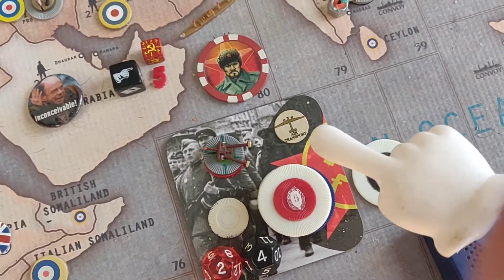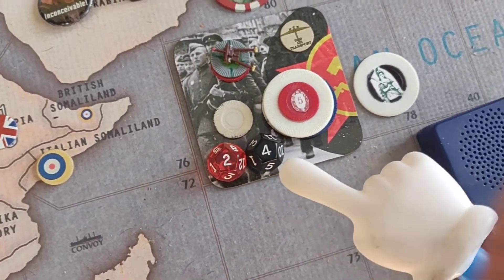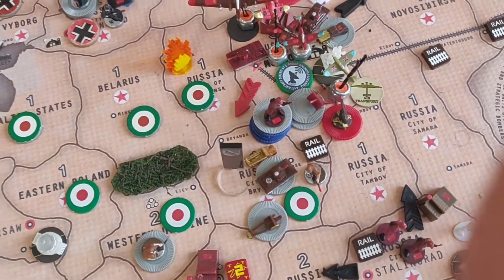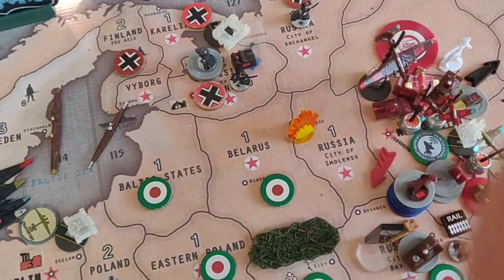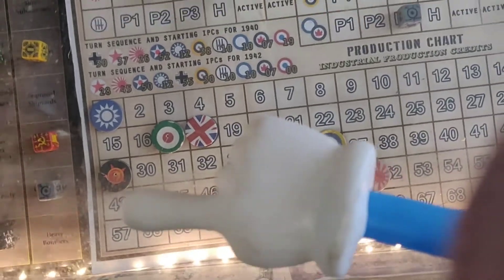I can use one of my air transports into a paratrooper for one of two attacks. Four years of combat. First one will be Smolensk — I take a tank. Make it mine! That'll put me up to 29, I believe.